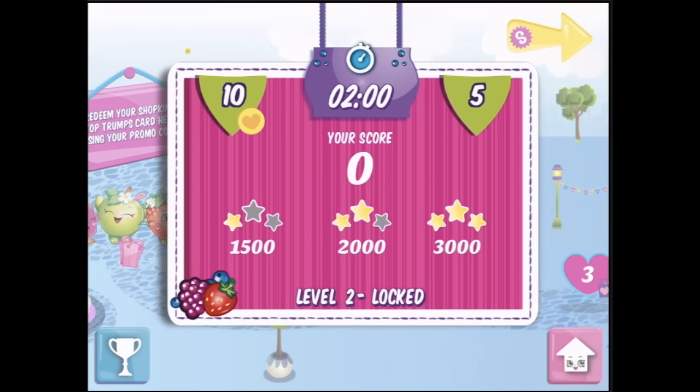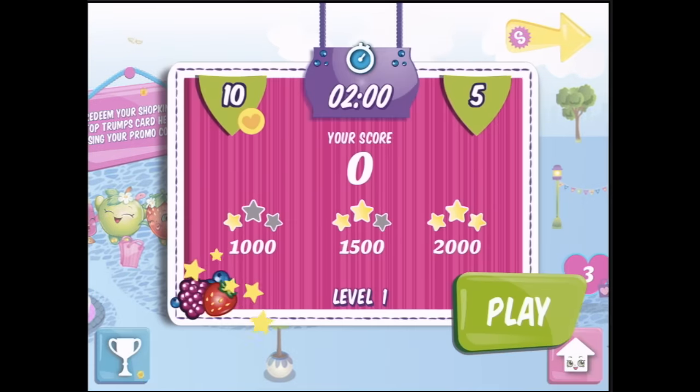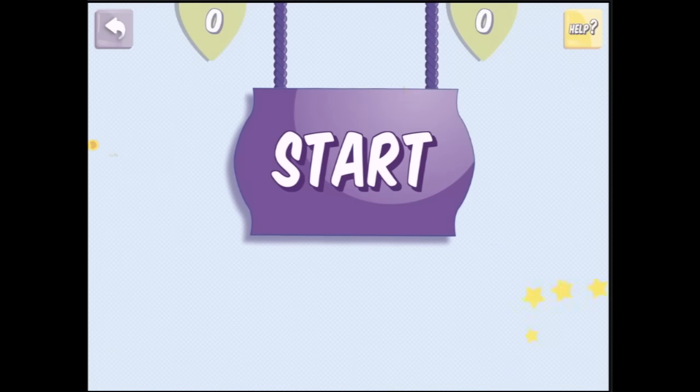Alright, what else have we got here? Level 2 is locked. Let's go. How to play: pick a stat on your card to beat your opponent — highest wins. Hobby factor — sure. The game is on!